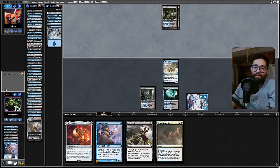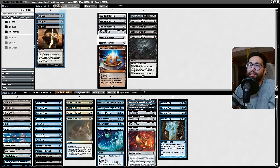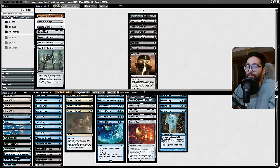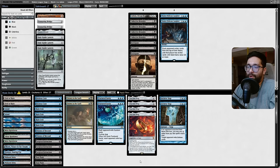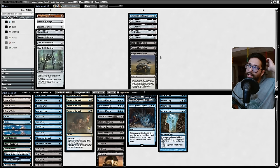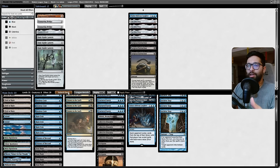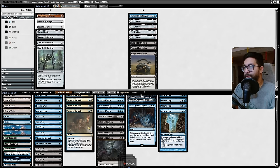Did I reveal my hand? Yikes. Well, I didn't want to show them The One Ring, but regardless — this is one of those matchups where I don't really want Tasha's or The One Ring. I don't want that in a world of Orcish Bowmasters. I'm down to take out honestly all of these and maybe keep like one Tasha's. I don't love the Surgicals necessarily because it is card disadvantage — we're playing against Dimir Control, they generally have counterspells.